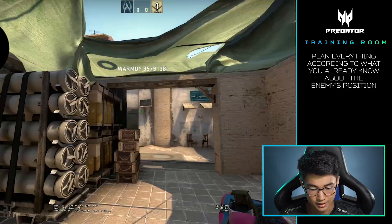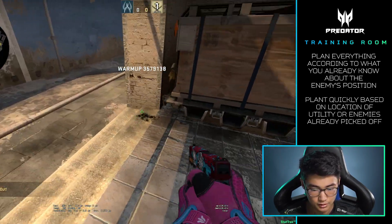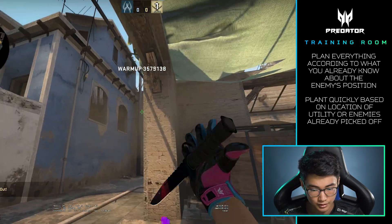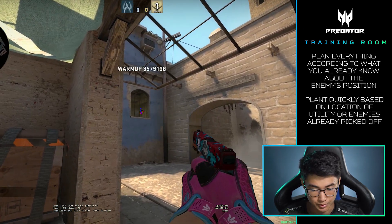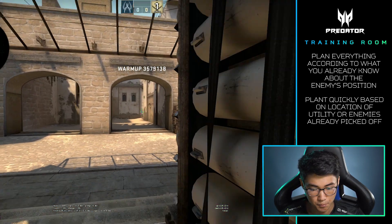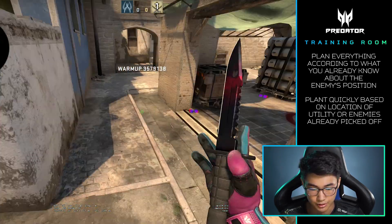So if the window smoke landed here, instead of planting here, you could plant here. Unless cat is where your teammates are — if it's smoked off, you should plant right here because you can still see it from upper B and you can go cat. Main spots should be cat here and upper B here, the safest way.